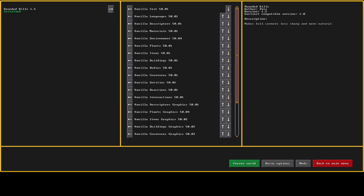Rounded tiles is a graphical mod — it just changes the look of some ramps and hills. That's all my mods; nothing super game-changing. We'll let the world load now.